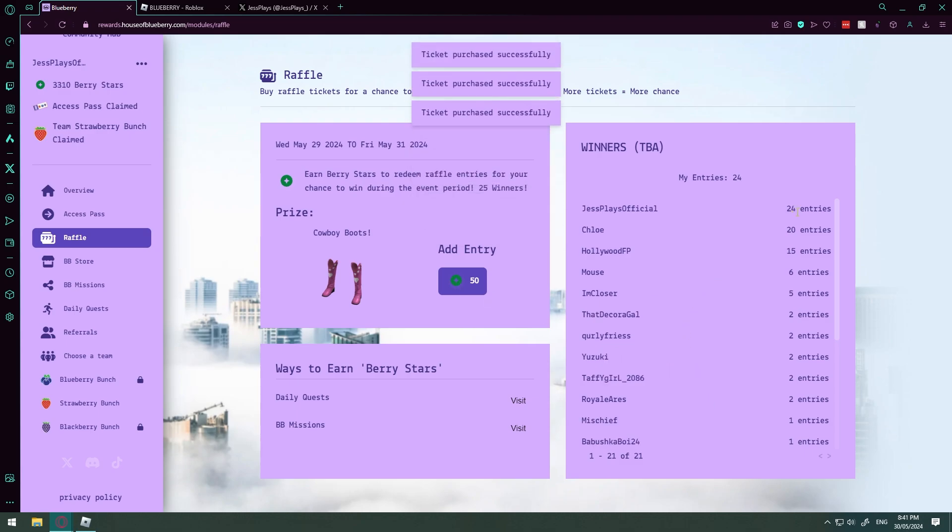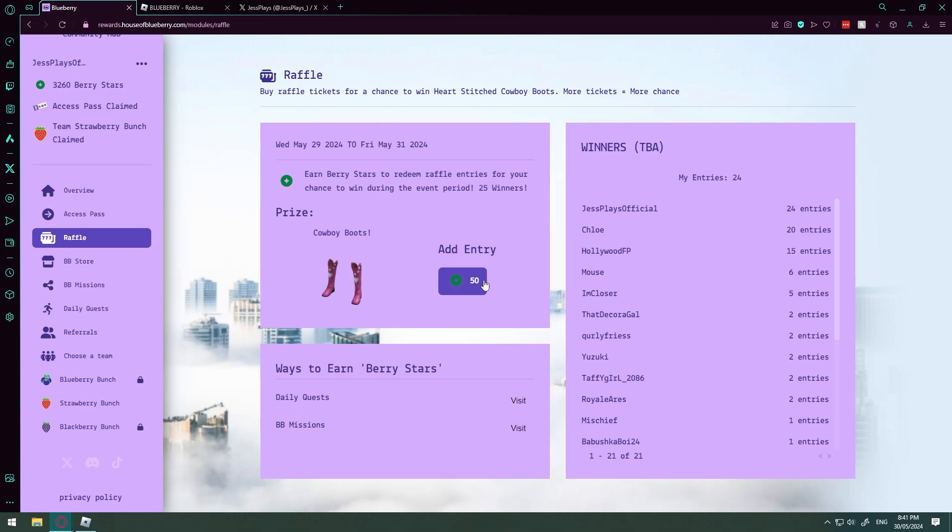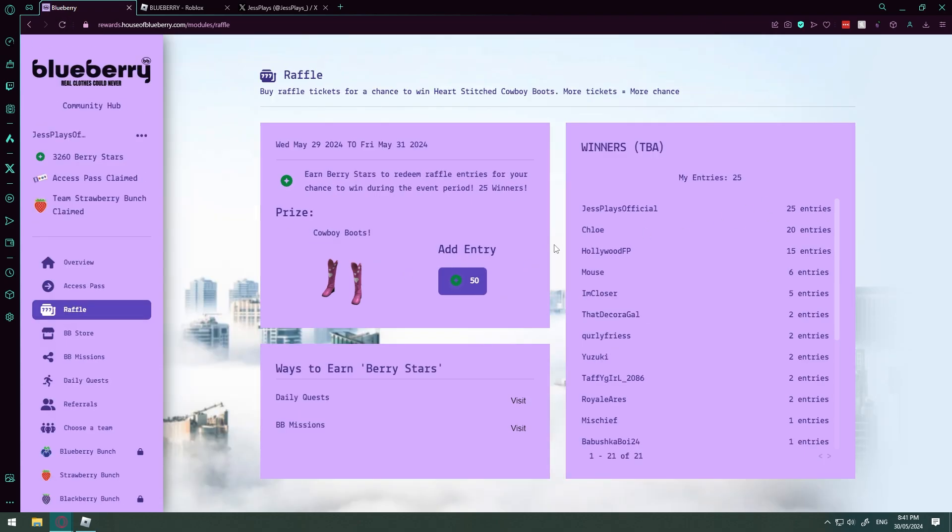There's my name — I put in 25 entries. We're at the top of the list! So if you would like to take me off the top of this list, get in here, earn your Blueberry star rewards, and try to knock me off. I currently have 25 — come and beat me out! I entered 25 because I really want these pink cowboy boots. They're super cute. So you guys come beat me out.